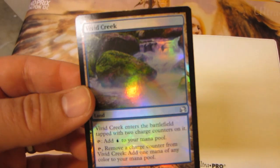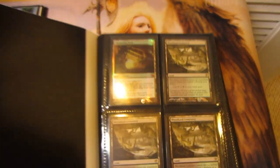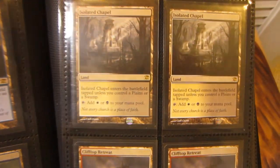And lastly is a Foil Vivid Creek from Modern Masters. Moving into the trade binder, I have a Foil Murmuring Bosk from the Vault, 3 Woodland Cemetery, a playset of Hinterland Harbors, and 2 Isolated Chapels.